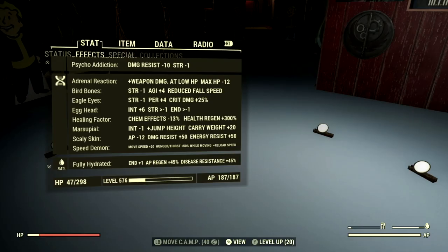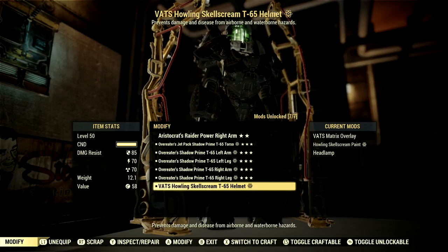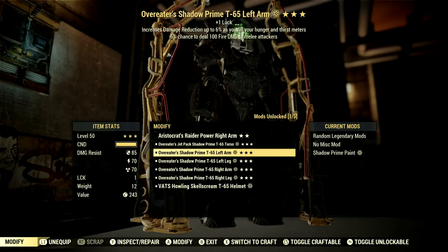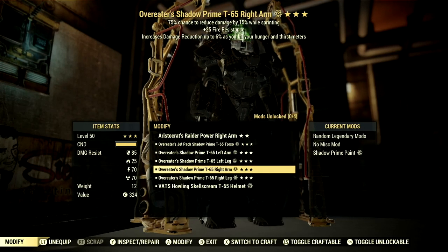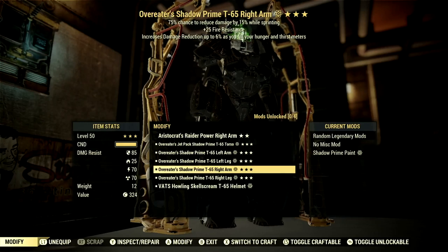Now let's get into my mutations and my armor. These are all the mutations used for the build: Adrenaline Rush, Bird Bones, Eagle Eyes, Egg Head, Healing Factor, Marsupial, Scaly Skin, and Speed Demon. Over in the armor, I used a full set of T65 Overeaters Power Armor. Overeaters is absolutely insane whether you're a low health or high health build — all you have to do is eat a Perfect Bubblegum and your food and thirst meters will be completely filled. The benefit of this armor is increased damage reduction by 6% as you fill your hunger and thirst meters.